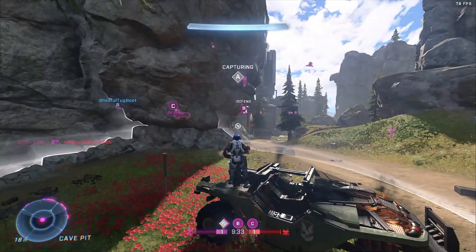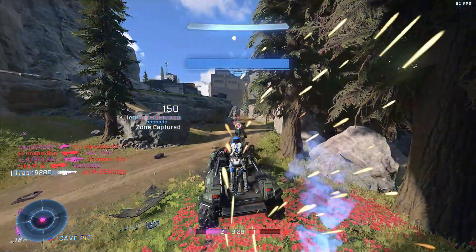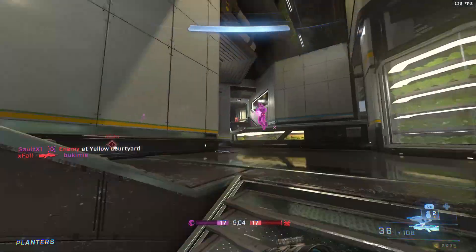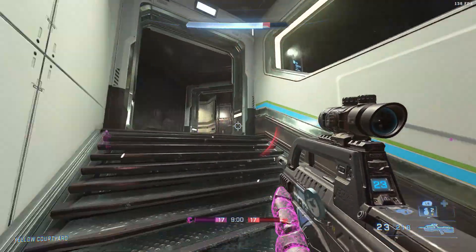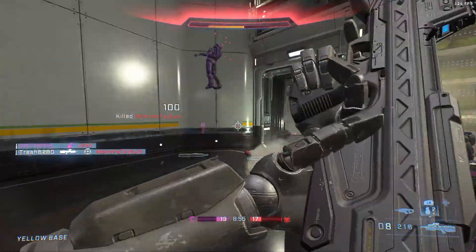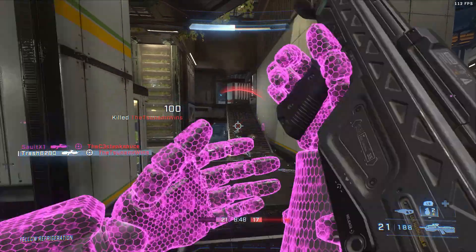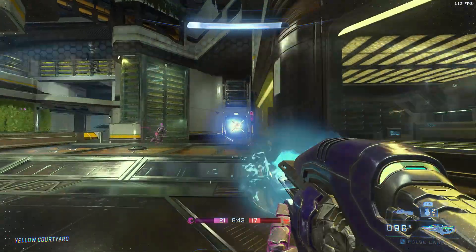Tip number four: the only weapon in ranked is the Battle Rifle. There's no Sidekick secondary or Assault Rifle to fall back on. Master the Battle Rifle — that's the main thing you can do to improve your ranked performance. Use training grounds, play against bots, do whatever you need to, but grinding pubs on the Assault Rifle doesn't help you in ranked because that weapon basically doesn't exist there.